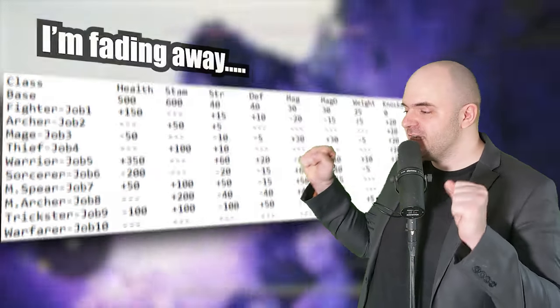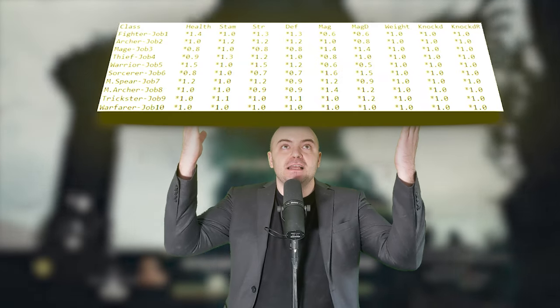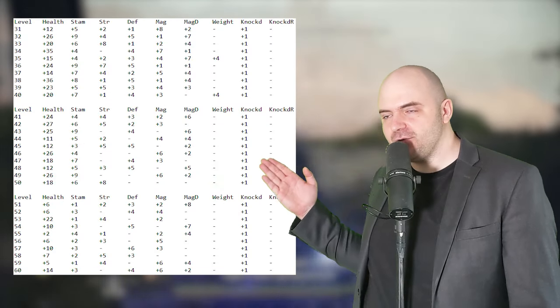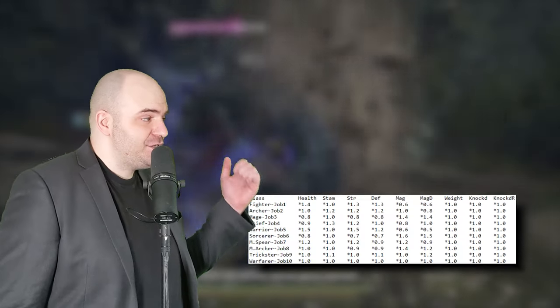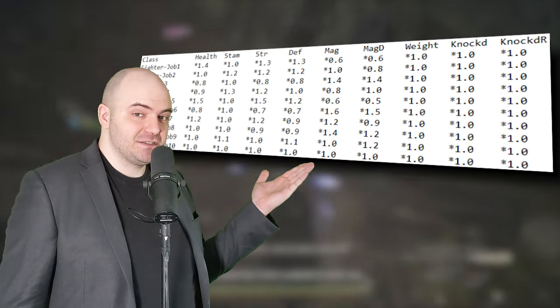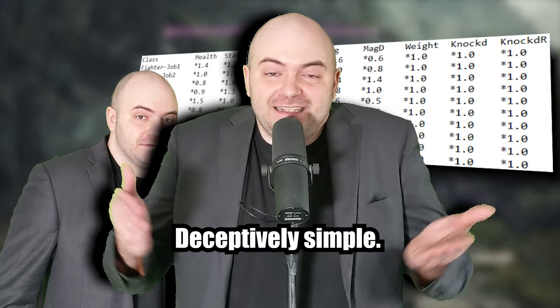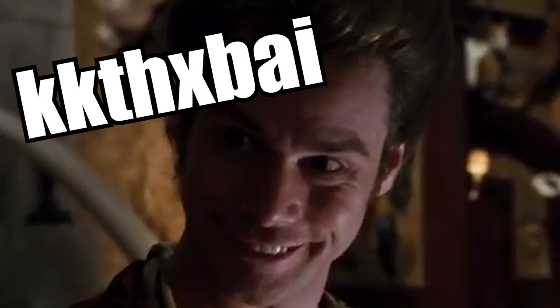Now that we know that just changing your vocation adds flat bonuses to certain statistics, we can ignore those for the sake of understanding how leveling itself works. And this — this is the holy grail of how leveling works, and it's literally just as simple as this: you remember that big leveling chart with all the set values of what you gain at every level? Well, every vocation in the game has a stat multiplier that adjusts those values before they get added to your permanent totals. And that's it. That's the whole thing. That's how leveling works.